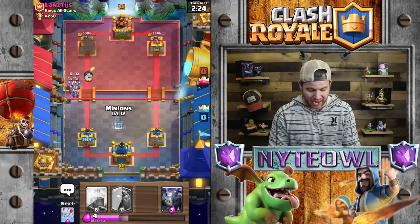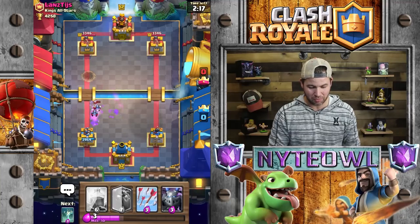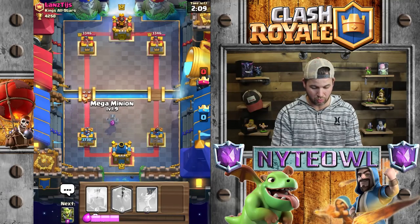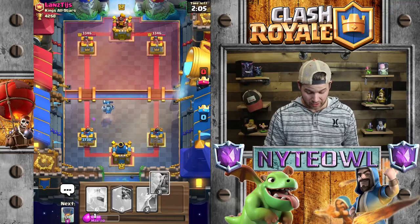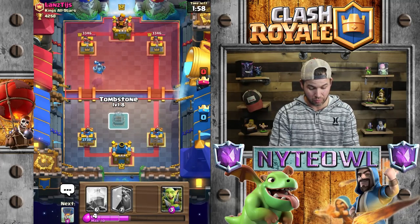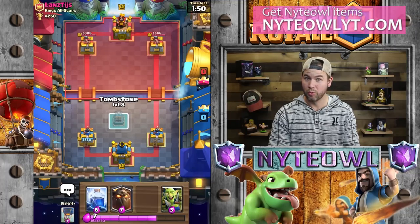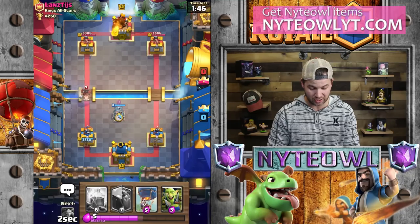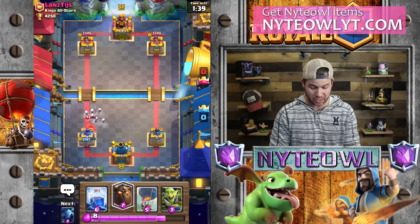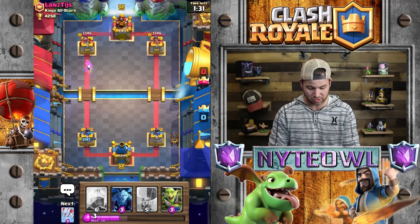We're going to go goblin gang, then balloon right off the bat — not too scared. Of course he had something for it. My minions are going to smoke his. We'll go arrows and then mega minion to mix it up. We got tombstone for his hog rider — pull him clear over here. Tough start, not great. We go tombstone right there — perfect, wasted a fireball. Super happy about that.